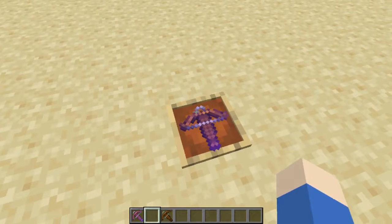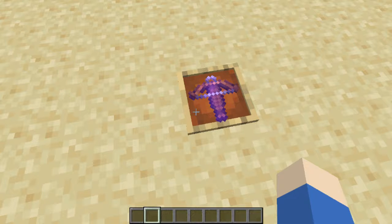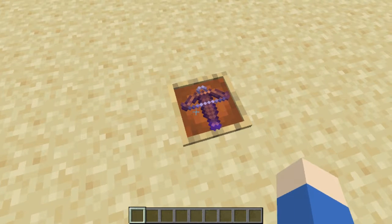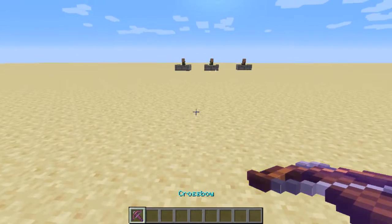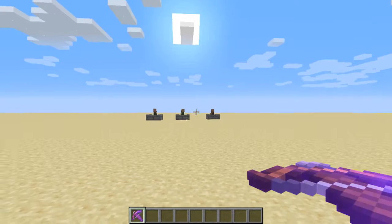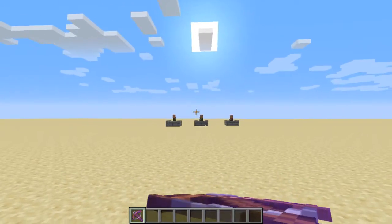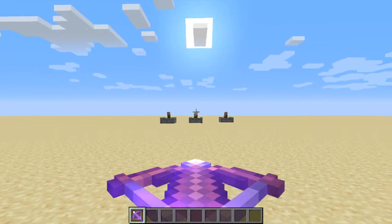I haven't killed these guys yet and I really want to kill some villagers for some reason — no idea why. Let's get piercing on a crossbow, which you get by putting the piercing enchantment on a crossbow.